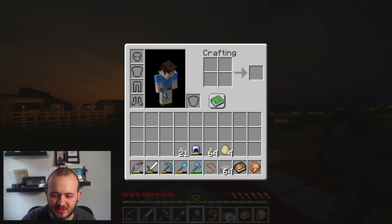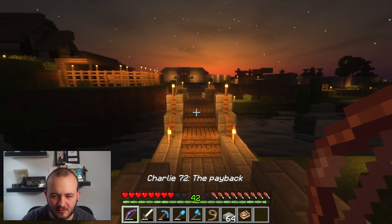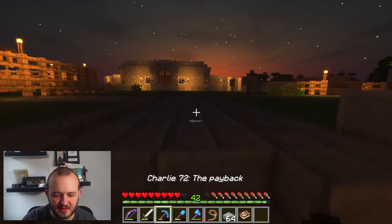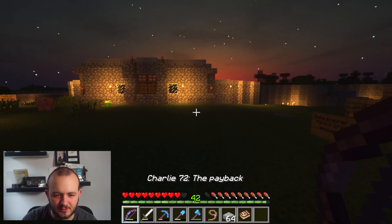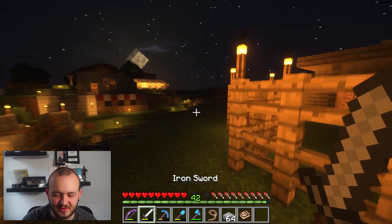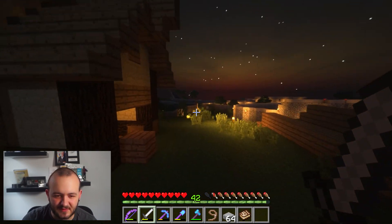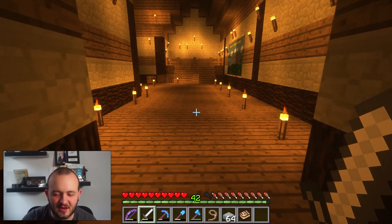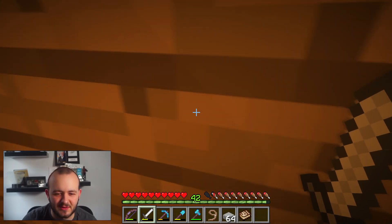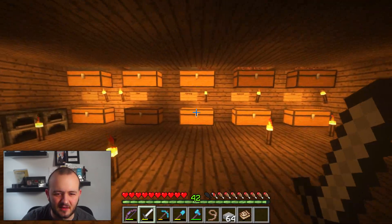Why am I running out of energy so quickly? I've got to go kill things now. Have we got enough XP for stuff? Yeah, we've got loads of XP. I do need to fix my bow, my pick, and my shovel soon enough. I put away the arrows - that's never a good sign, because I'm going to encounter bad guys before I get there. Why did I put them away? Probably because I killed a skeleton. I wish I had an inventory slot for arrows - it would make this mistake a lot less likely to happen.